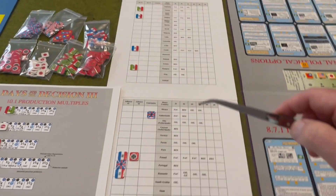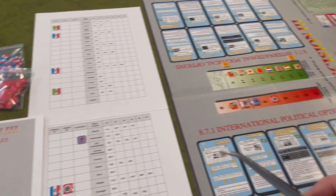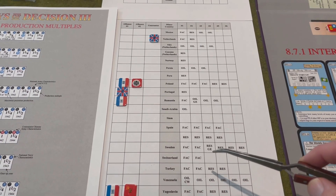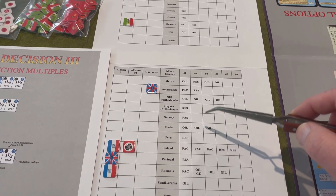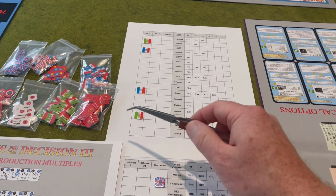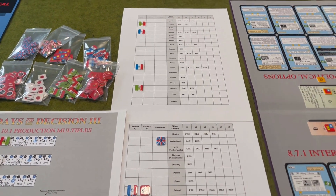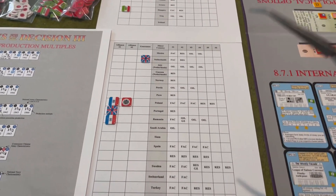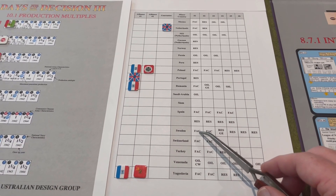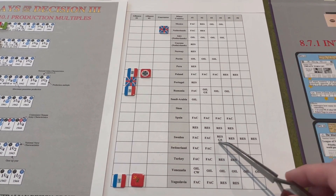To the right of that we have two displays listing all of the minor countries represented on the status display that contain red factories and resources. You can see that a factory or resource occupies one of the boxes next to the country's row. When you sign economic agreements with minor countries, you'll be placing one of your control markers in that box to reflect which major power has dibs on that resource or factory. At start, there are a couple of economic agreements already in place — for instance, Sweden is giving one of its resources to Germany, indicated by 'Resource GE' — so I do need to place a German marker there.